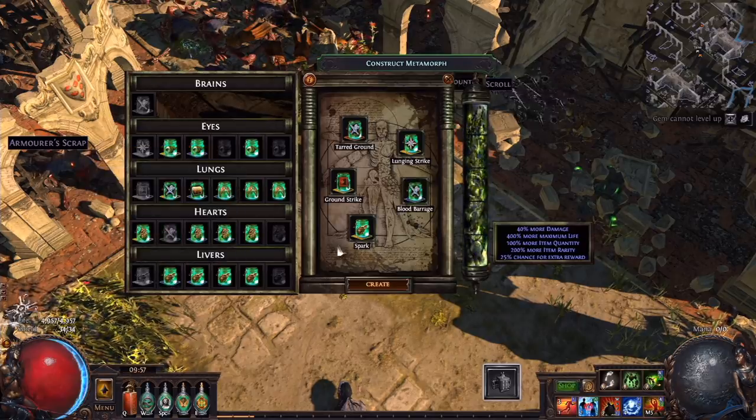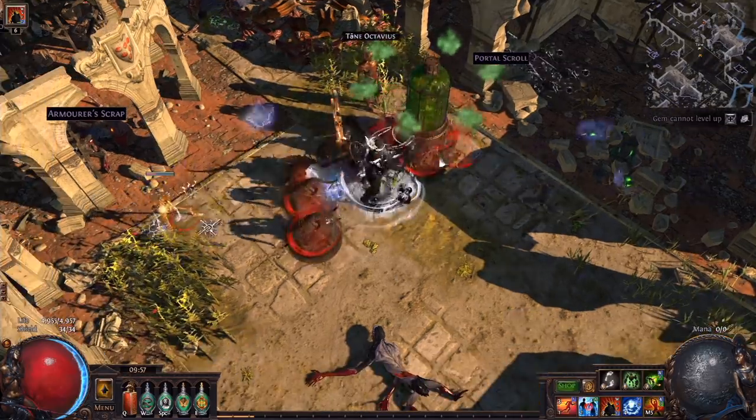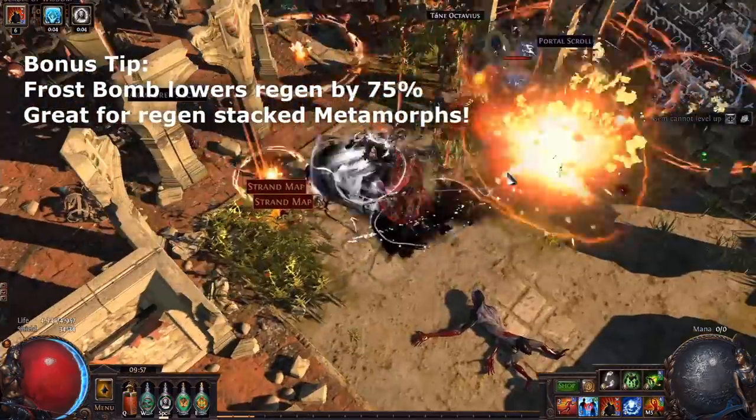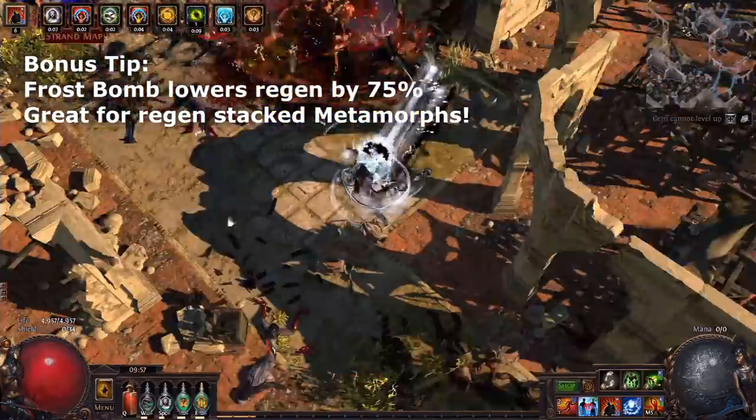If you fill the bar completely, the bar will writhe and look quite different. The importance of this is that if you defeat a metamorph with a full bar like this, it gives a guaranteed unique organ from one of the boss organs you put into the metamorph — it essentially supercharges that organ.